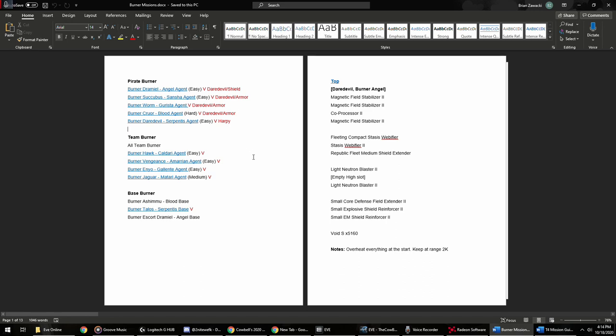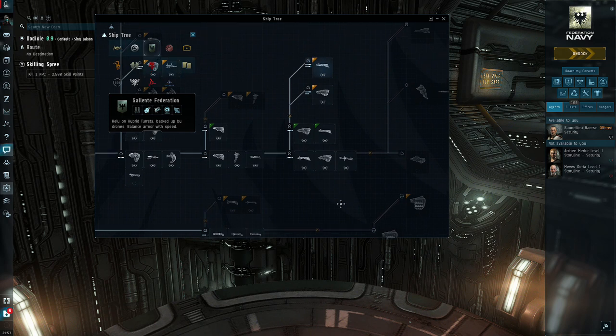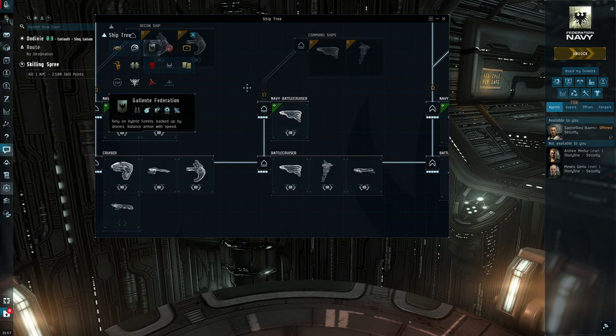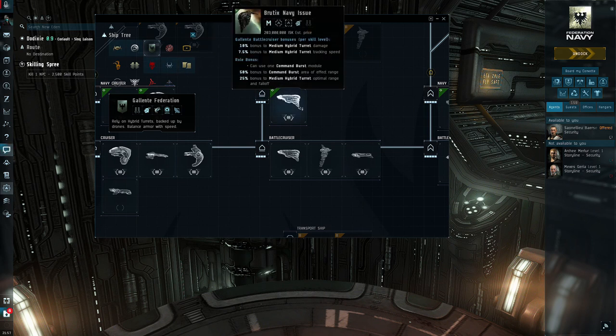The last thing I want to talk about is the different ships you could use for running level four missions. A lot of people ask if they can use a battle cruiser as a new player. It's 100% possible — you could run something like a Brutix Navy Issue — but it's not the most efficient. You're looking at an hour to two hours to run these missions. Battle cruisers have sort of been neglected by CCP; they just don't have a good fit into much of the game.